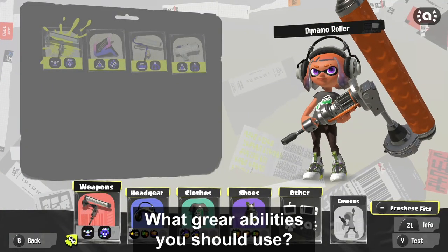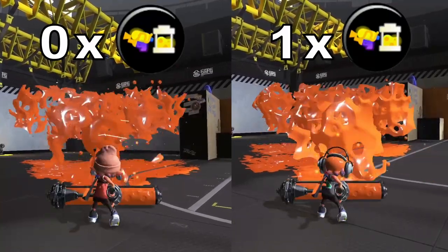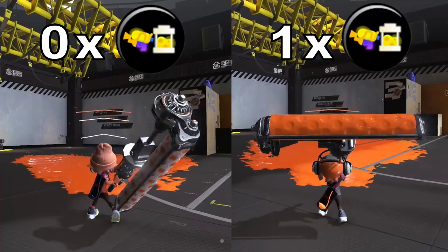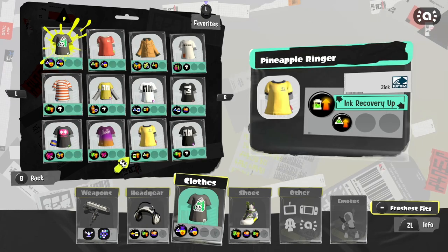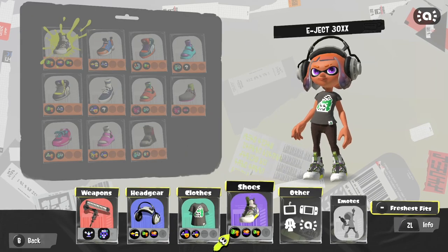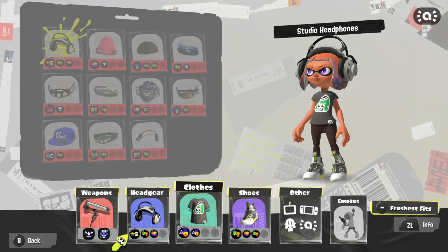What gear abilities should you use? Each swing drains a lot of ink. Normally it takes five wide swings to drain your whole tank, but a single Ink Saver Main on a main slot gives you two extra swings. Ink Resistance Up is good to have — if you get caught in enemy ink, you won't slow down too much. Ink Recovery Up is great combined with Ink Saver Main. Any other ability works too; it's up to you. But these three abilities are quite essential when playing with Dynamo Roller.